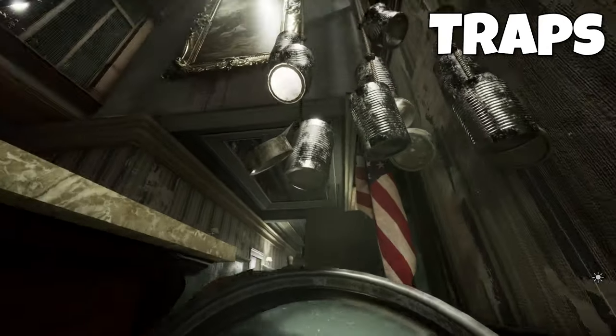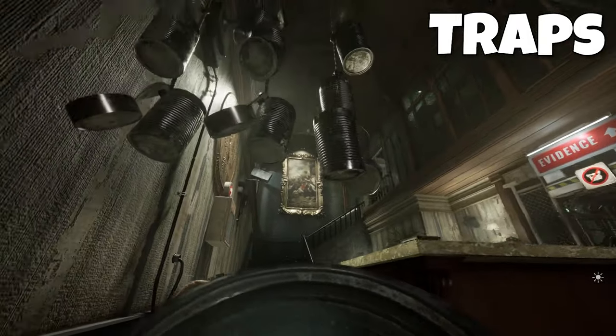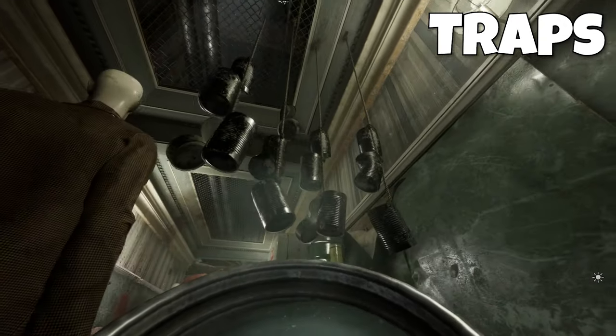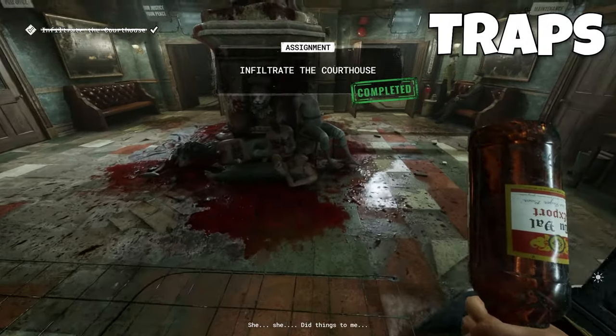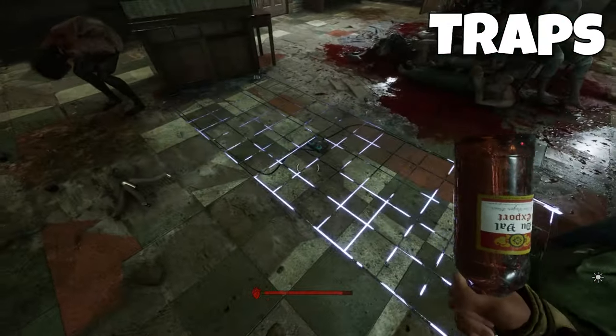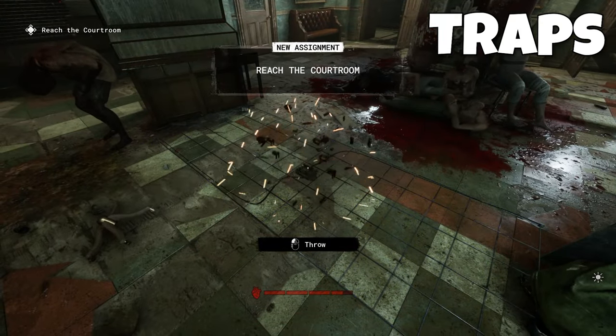The dangling cans are also just as annoying as glass, although luckily they're not as hard to spot. Once you spot cans, you can usually either crouch under them or go around them. You will also come across the electric floor trap, which you either have to jump over or use a brick or bottle to disarm. Simply aim at the middle and make sure you hit it.